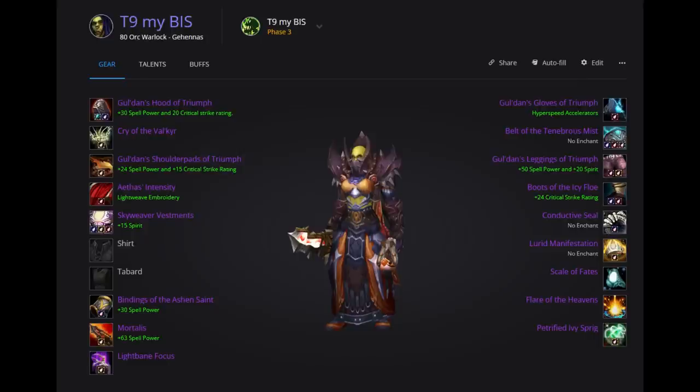I've chosen to replace the mathematical BiS weapon Barb of Tarasek with Mortalis, and to compensate for lost hit rating I changed boots to Boots of Icy Flow. This setup has 0.3% more haste and 1.3% more crit rating, losing only 7 spell power and 76 spirit. Additionally, Barb of Tarasek is contested by every caster in the raid — shadow priests, boomkins, elemental shamans, warlocks, mages — while Mortalis is mainly wanted by mages and warlocks, making for a smoother loot situation. It's a very flexible dagger.